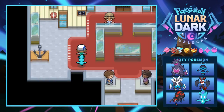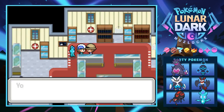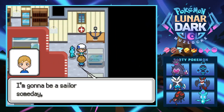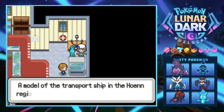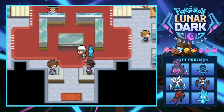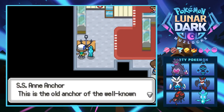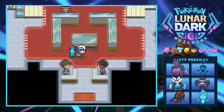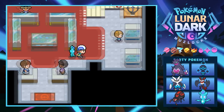A museum visitor gives us TM47 for Low Sweep - 500 was worth it for that. We see a model of the SS Tidal transport ship from the Hoenn region, the old anchor from the SS Anne luxury liner from the Kanto region, and the Submarine Explorer 1 model from Slateport City. There are references to all the games - the attention to detail in this fan game is unmatched.